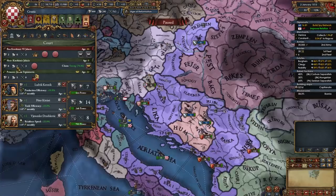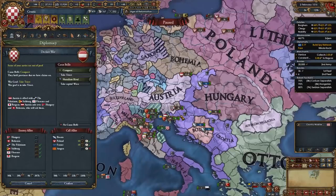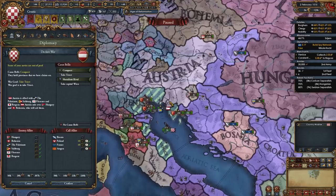The Ottomans declared on Venice, which should weaken them a little bit. I think it's go time on Austria even without Venice. Poland will help this time, and France too. My biggest advantage: I'm military tech 10, Austria is 8, Bohemia is 8, Hungary is 8 — I'm really far ahead in mil tech, which should give us an edge. Let's do it again for the second time, because I'm stupid.